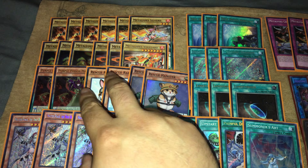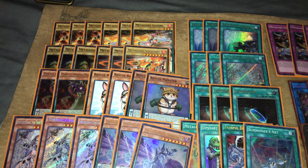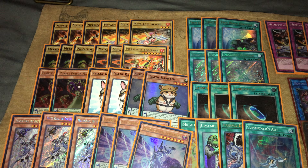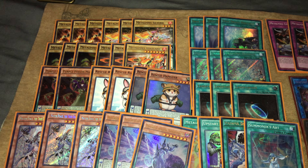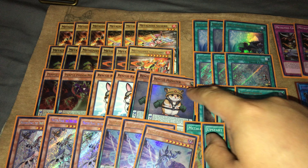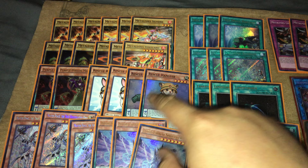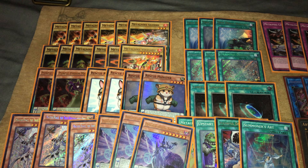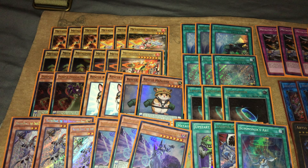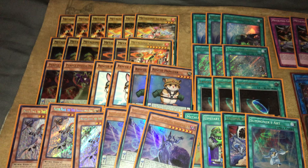I cut Rescue Rabbit down to two because of the normal summon issue I talked about — it's really bad when you draw two of these sometimes, and when you summon it and get Effect Veiler, that's pretty rough too. It's still a great starter card, but so many things have to go correct for it to be great. Rescue Hamster is really good — it's a great recovery card. When you're comboing through, what Rescue Hamster lets you do is after you make a Mithrilium to balance your Diagram and all that, it allows your extra Metal Foes to make that Mithrilium become an Alkahest later on.